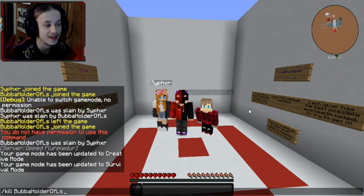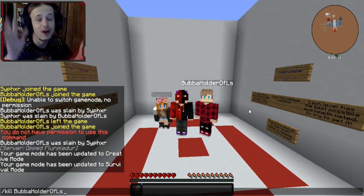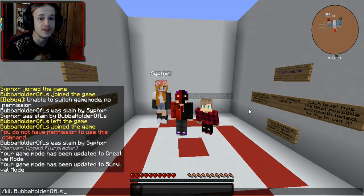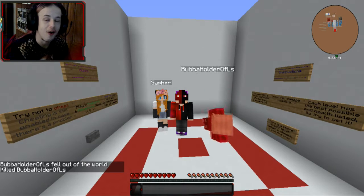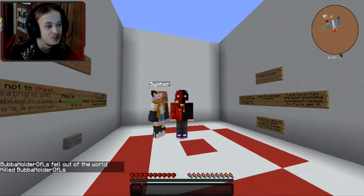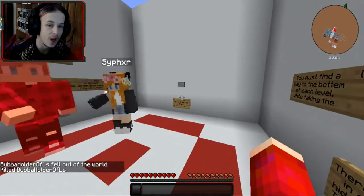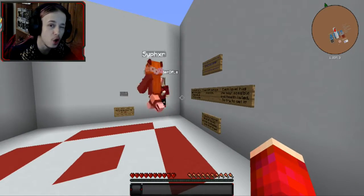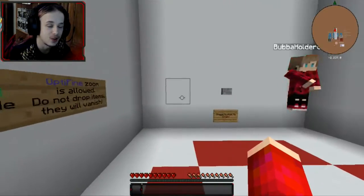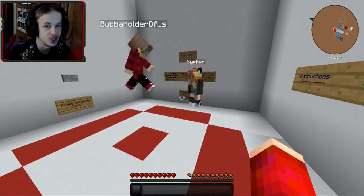Yo, what's going on guys, FloorFolder here and welcome to a Minecraft map. I put up a poll for you guys and one of the most voted things was for a random Minecraft map. So we are here today to do a map called Safe Drop. It is essentially a dropper, but our goal is to slowly drop down a dropper — probably multiple. Pretty much, we're essentially cheating.